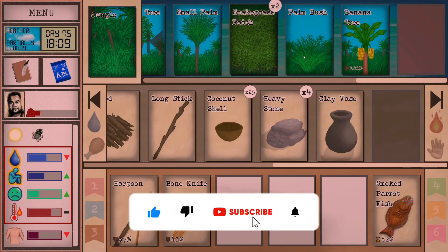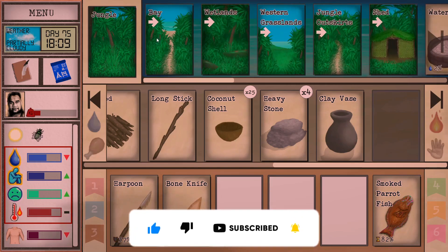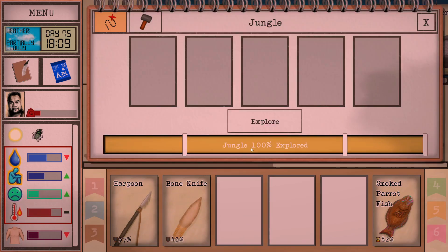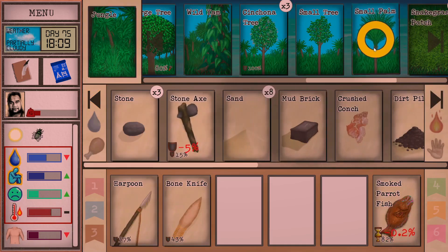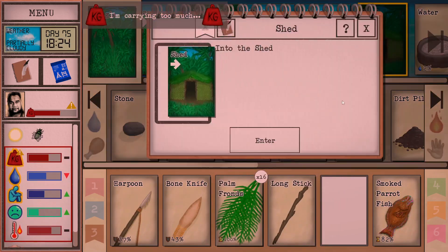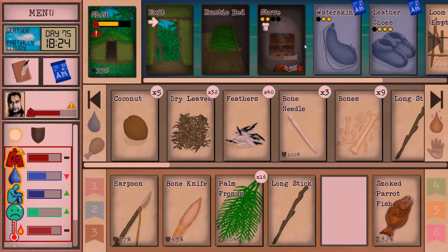I need to get some palm leaves for the roof — when I came back to the shed it said it was damaged. There's a small palm tree here, so let's grab the axe. Heading back in — I've got a little bit of repairing to do, and I should probably clean the place too.